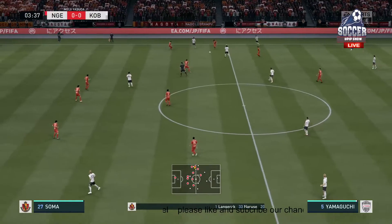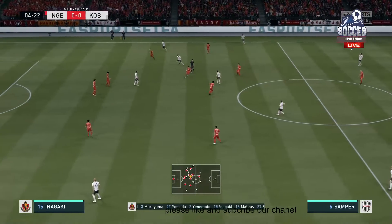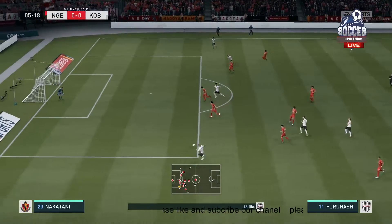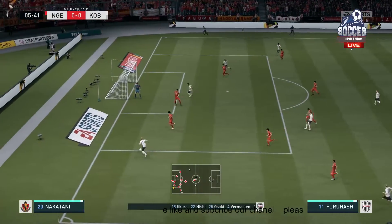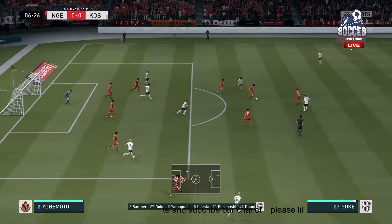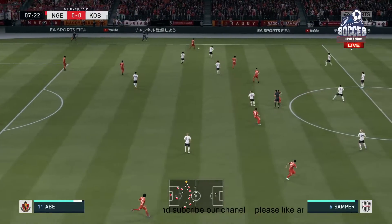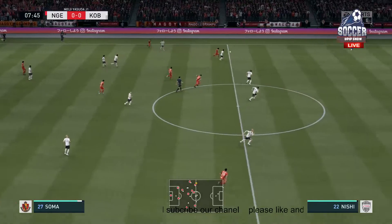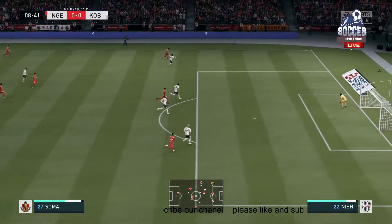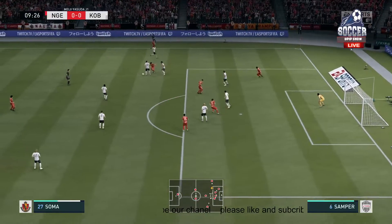Here is the starting eleven for the home side today. We think it'll be a 4-5-1 formation, which can look a bit negative, but you look at the players in that midfield five and I think a couple at least will be trying to support the lone front man. Now a look at the starting lineup for the visiting team — Iniesta plays with Sergi Sampe in midfield, and they're going to go with one striker up front.